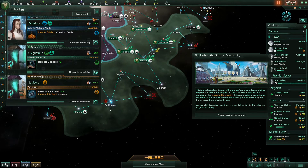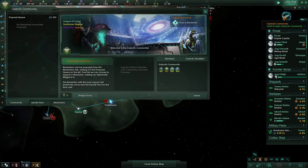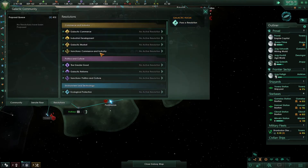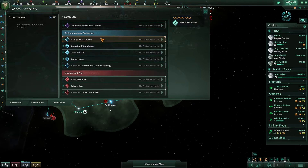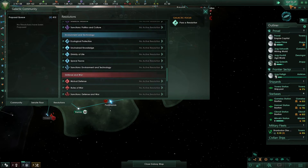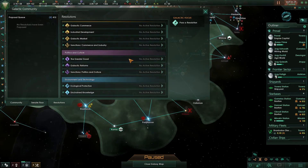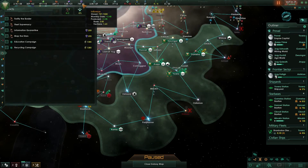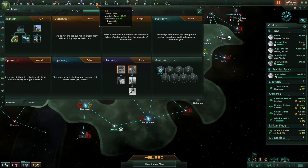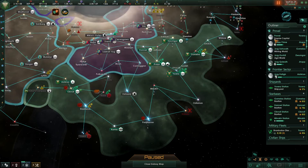The galactic community has now been formed, so let's look at some resolutions. There are lots of resolutions in the galactic community. When playing single player against the AI, it's probably preferable to wait for the AI to propose some bills, because when they do you don't have to spend your influence. In this case we've got lots of influence to spare — we're not going to be using some of that anytime soon, well, until we fill out this discovery tree.